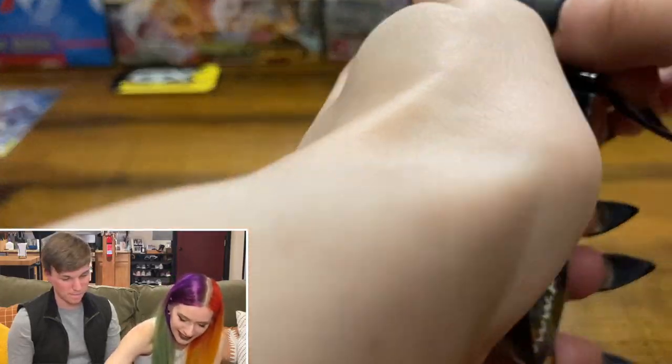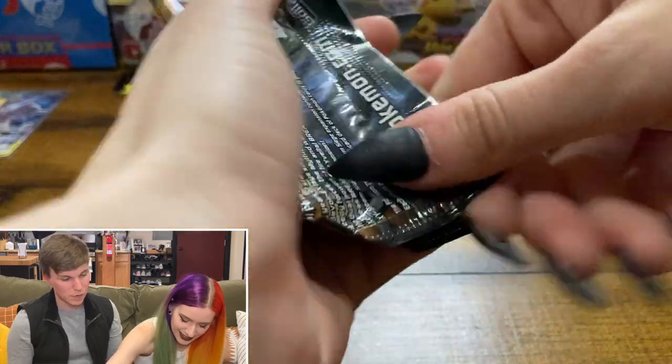Pokemon Center actually just released a Master Ball — like a full-on figurine of the Master Ball that, when you walk past it, glows and makes the Pokeball noise. It's really cool, sold for like $120, and now people are trying to flip it online — and those are what we call scalpers, and they suck. We do not support them here at Secret Nerds. You ready to open these packs? Yes, I'm so ready.